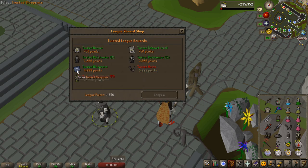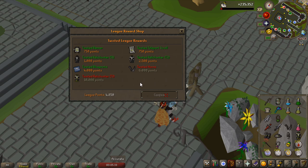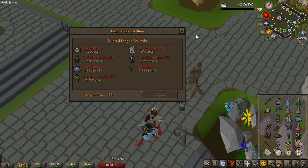The second thing I want to get is the twisted relic hunter tier 3 — confirm for that one — and the twisted blueprints. I'm thinking about getting the twisted teleport scroll as well. Actually, I can get both of them now that I look at it. That's really cool because I don't really care for twisted relic hunter tier 2 and tier 1, and the banner is kind of whatever. So I'm going to buy the teleport scroll — claim that — and then the blueprints is the last thing I'm buying.